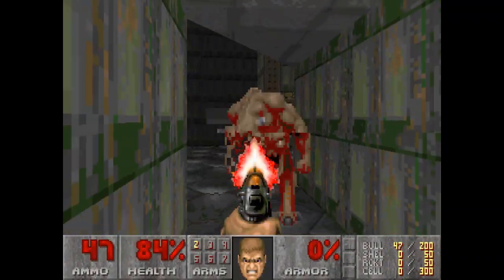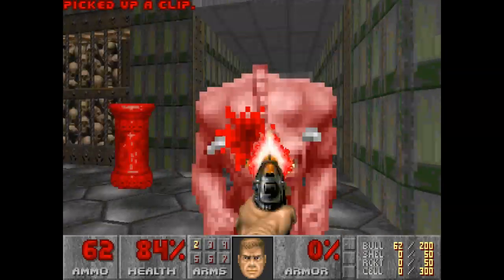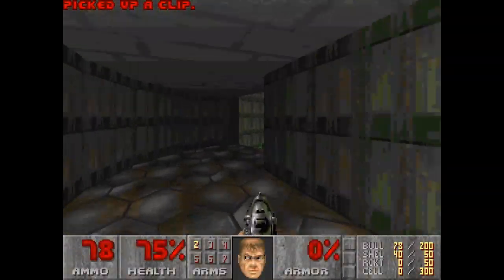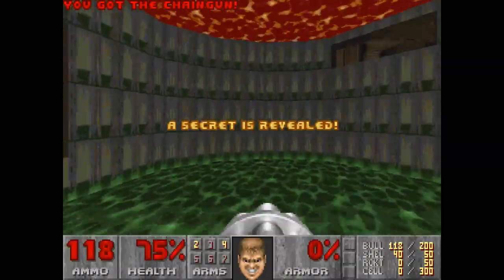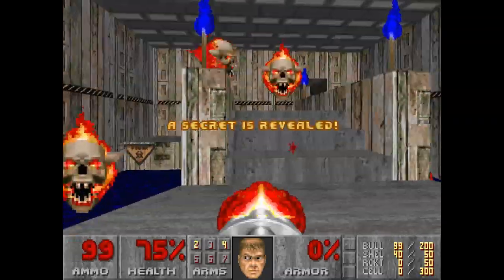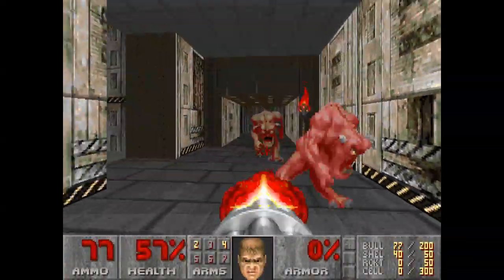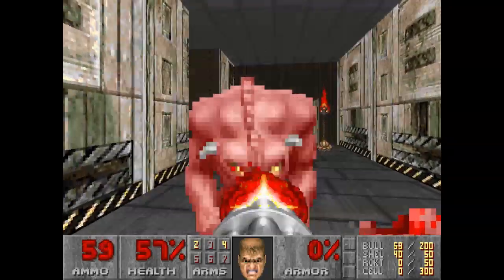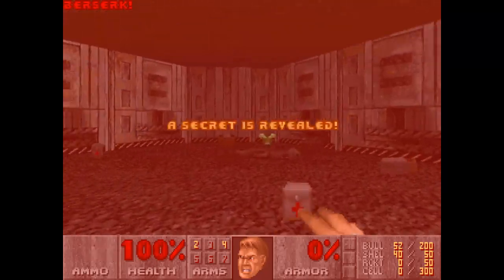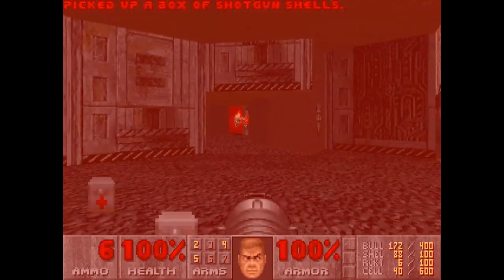First things first, let's try to not get eaten — there's not much we can do other than pray. We're going to try to grab a Chaingun here, and now that we're armed we can make a lot of progress. We're going to go for this secret — might as well, we've got the bullets. And we're going to go for this secret as well: Rocket Launcher. Let's move on.